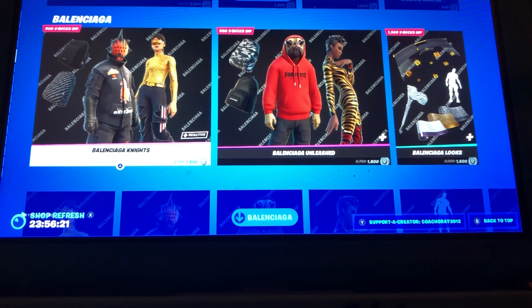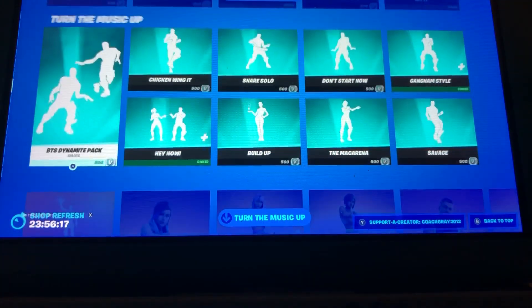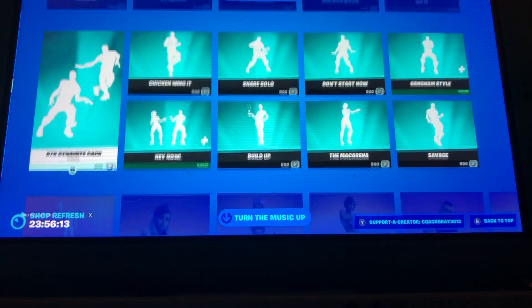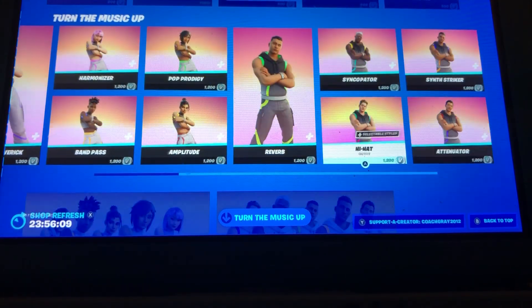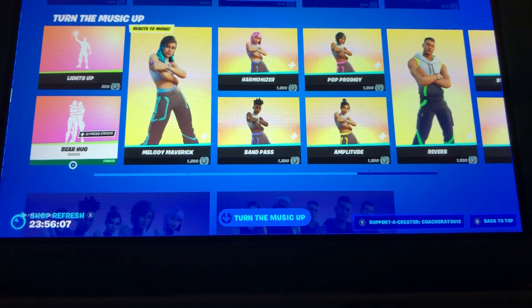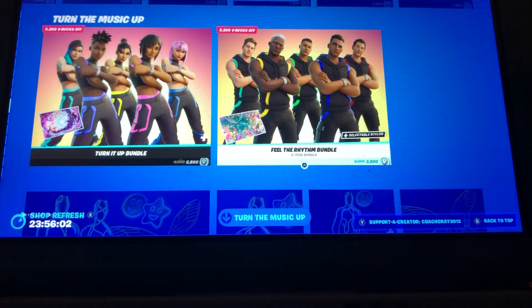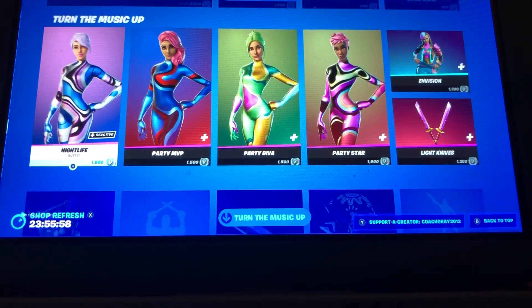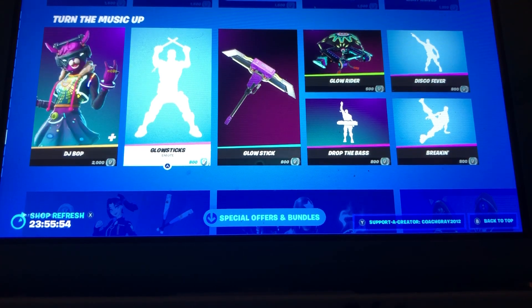And then of course we still have this stuff right here. We got the Turn Up Music, all these emotes, Icons here — TikTok emotes. We've seen these for more than a couple days now, and we got all these skins. Got Bear Hug and Lights Up Emote. We got the Turn It Up Bundle and the Feel the Rhythm Bundle. And then the Gleam Team Bundle, and DJ Bob, Glow Sticks, and all that.